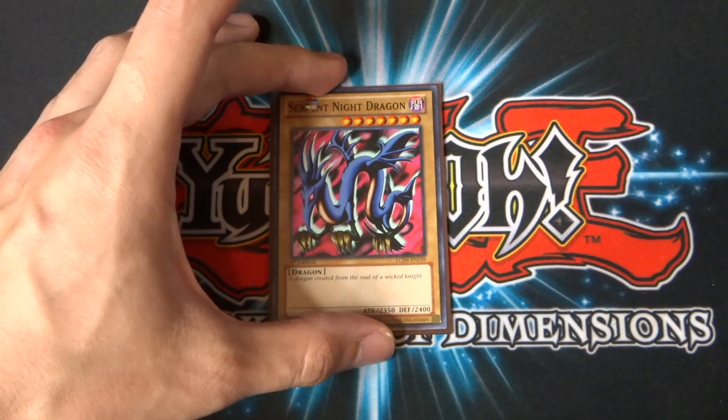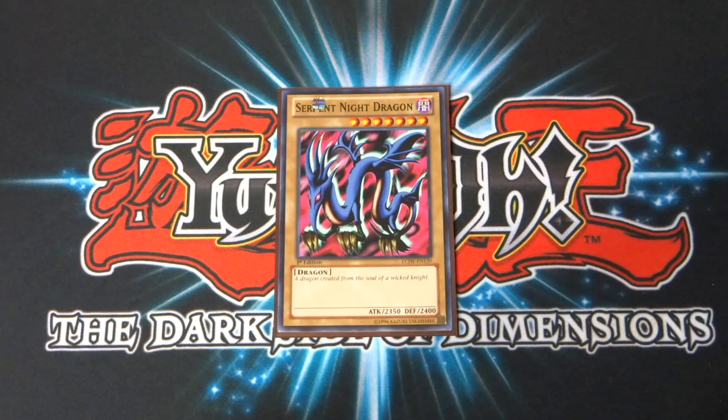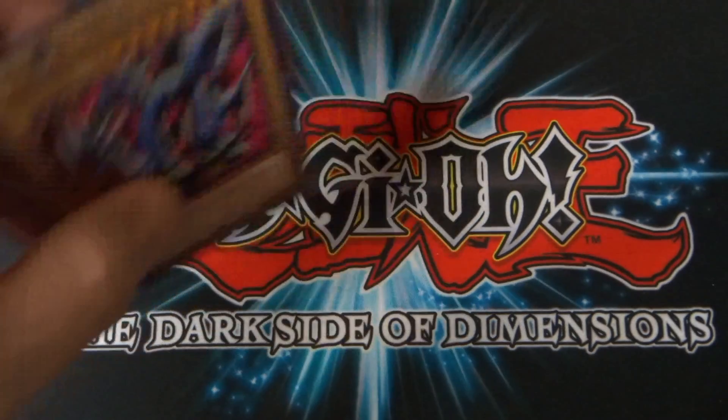Serpent Night Dragon — I believe this was his trump card in Battle City, though he did obviously lose it to Espa Roba. Once again, a seven-star monster. This time it has a really random attack of 2,350, which I'm unsure about. Its defense is 2,400. Its flavor text is 'a dragon created from the soul of a wicked knight,' which is really cool. The artwork on Serpent Night Dragon is obviously really awesome — a cool card all round.